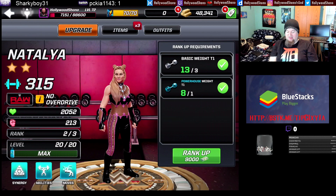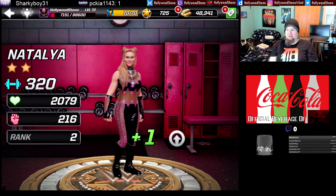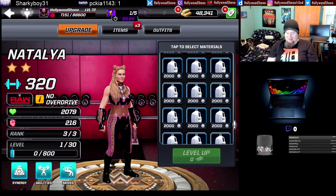It's three tier one basic weights and a tier one powerhouse weight, 9,000 cash. Compared to the five-star Elias I upgraded, even maxing out Natalya is cheaper than getting Elias to rank one level 25. That's how much difference there is between a two-star and a five-star.